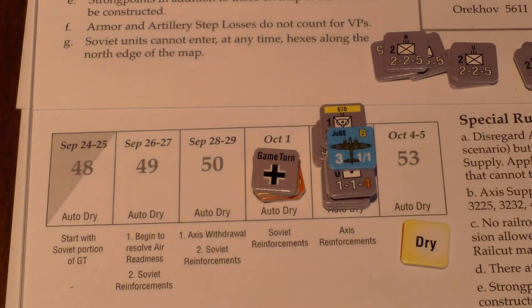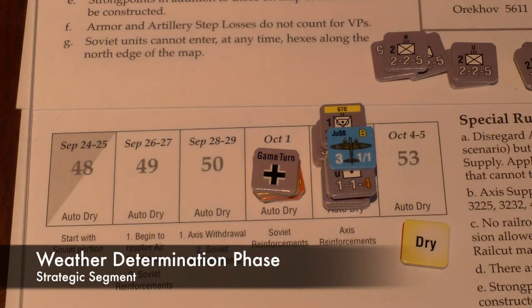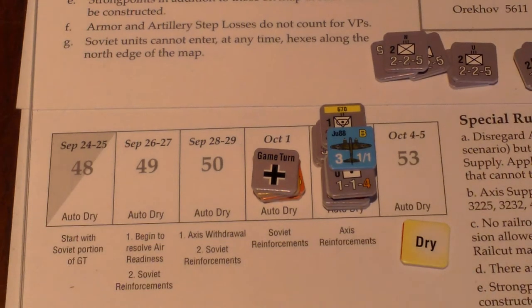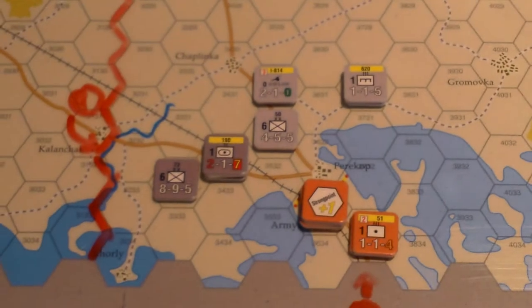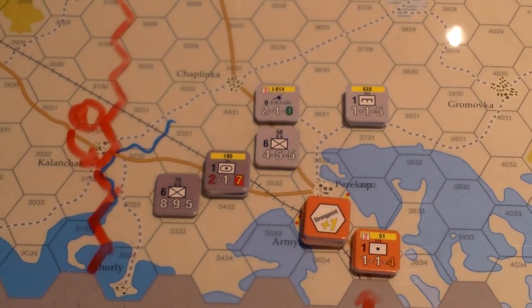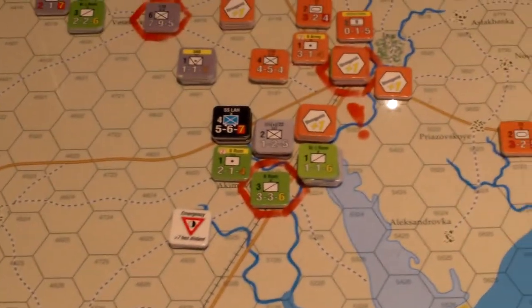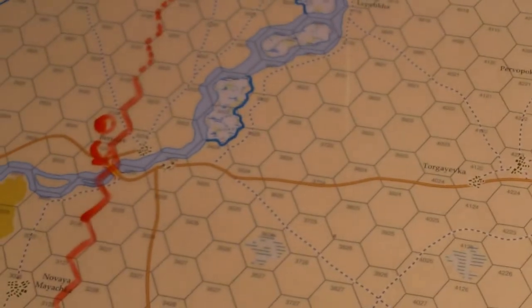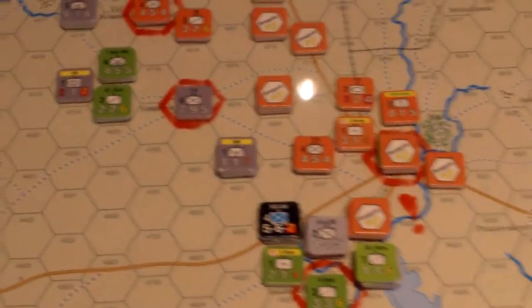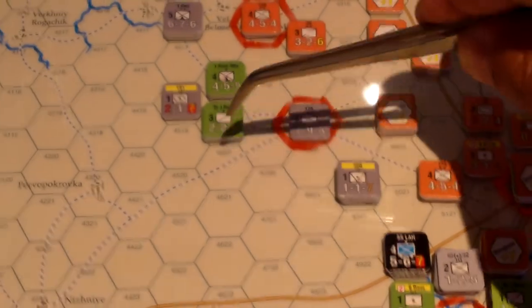We'll go ahead and do the Strategic Segment, starting with the Weather Determination Phase, which is fixed at dry — you can see Auto-Dry here. Then the Supply Determination Phase. As before, these guys are all in supply; they can trace back to their respective supply sources. These Germans and Romanians are within 7 hexes of a road, and the road is within 21 hexes of that supply source over there, so we're good.